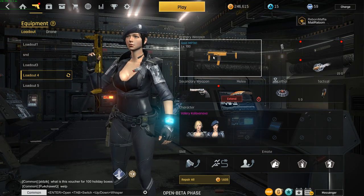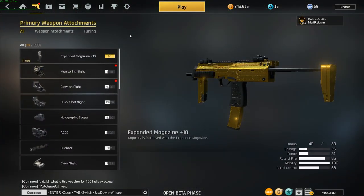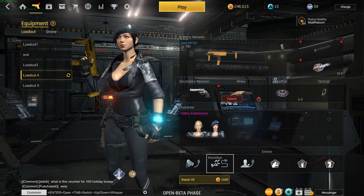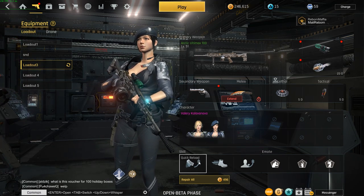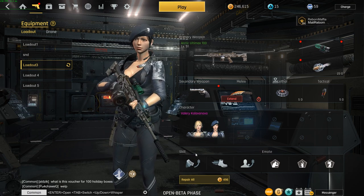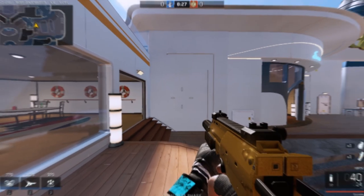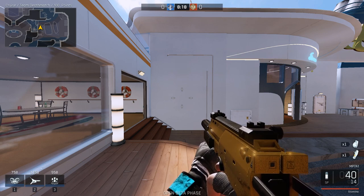For the MP7 SMG setup: I use the extended mag with a suppressor. I'm used to the iron sights so it doesn't bother me, but if you can't handle the recoil swap the extended mag for a scope of your choice. Skills: Quick Reload, Marathon, and Quick Recovery. You could swap to Quick Switch to change to secondary faster if you're out of ammo. For LMGs, I normally skip Quick Reload but lately I've been using it since I run out of bullets fast in objective modes like Resource Takeover. You could also use Quick Switch or Nimble Hands for faster grenade throws and better weapon handling.